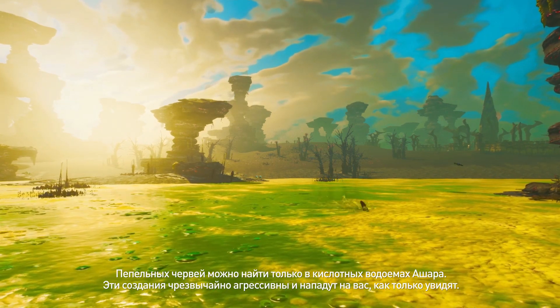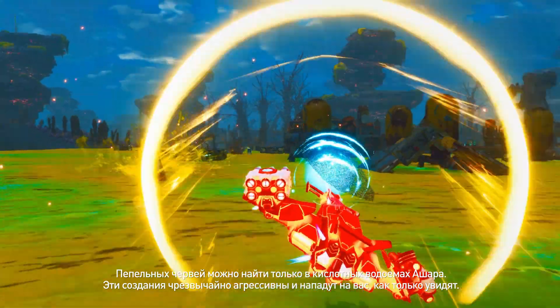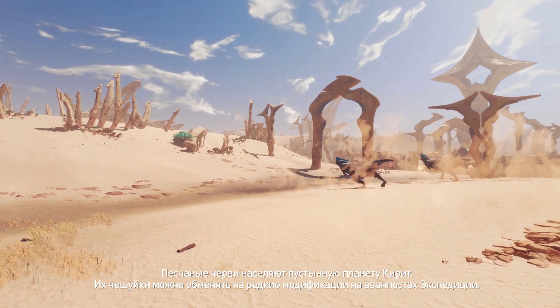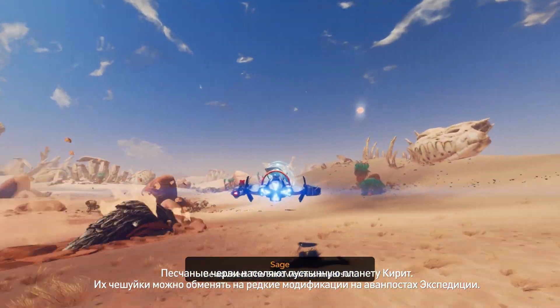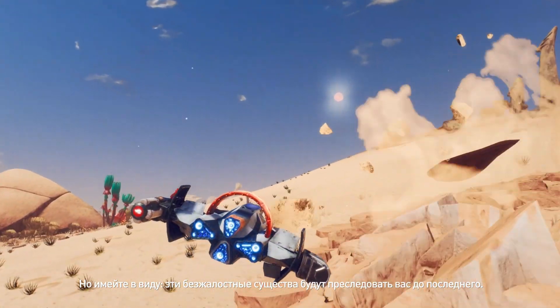Ashworms live exclusively in the acid pools on Ashar. These creatures are extremely aggressive, attacking ships on sight. Sandworms roam Kirit, the desert planet. Attempt to pluck their scales and deliver them to expedition outposts for rare moths. But be careful — these relentless creatures will not let up without a chase.